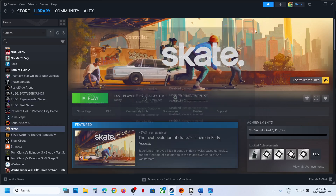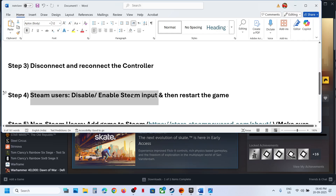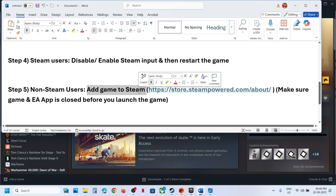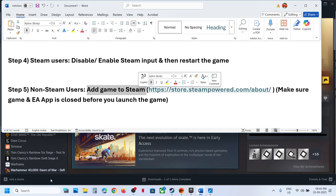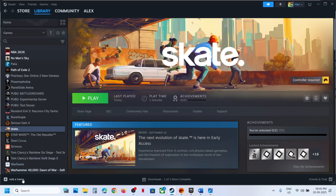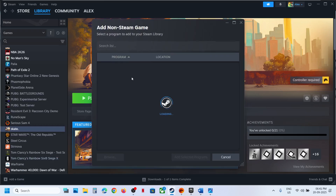The next step is for non-Steam users — you can add the game to Steam. If you don't have Steam, you can install it from the website. If you have the game on EA App, close the EA App and the game before adding it. Go to Steam, click on Add a Game, and then click on Add a Non-Steam Game.